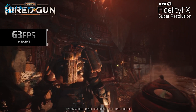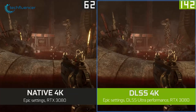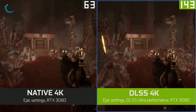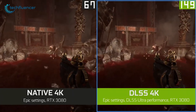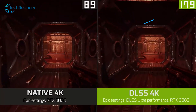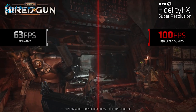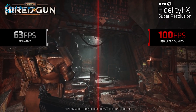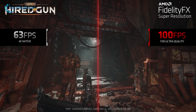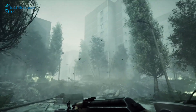On native 4K, Necromunda runs at about 60-plus FPS without AI upscaling. On DLSS Ultra Performance Mode, the FPS count shifts dramatically at up to 142 at epic in-game settings. In some scenarios, it even crosses 170. Even when upscaled, the details look pretty amazing. As for FSR's take on Necromunda, we are looking at 100 FPS on FSR Ultra Quality, which is significantly lower than DLSS.